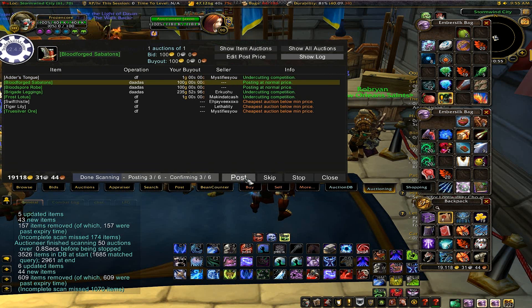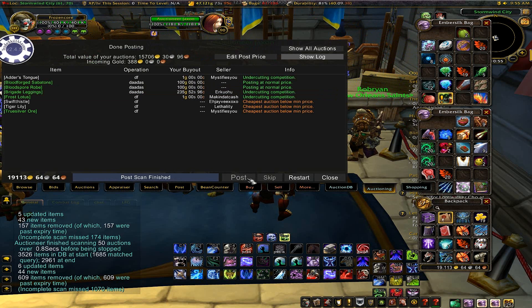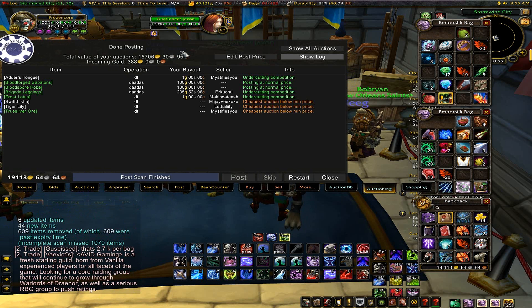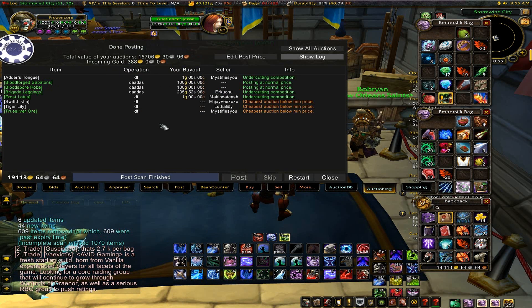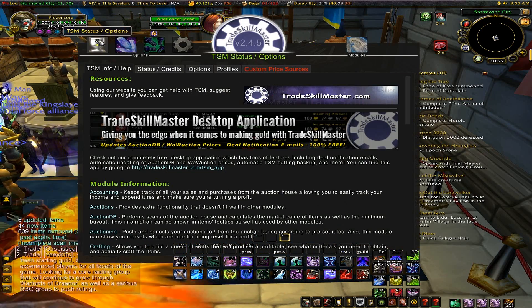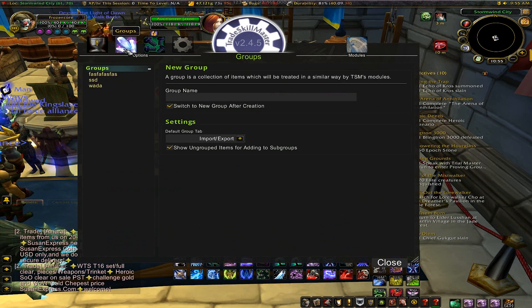Then you can either skip if you don't want to post it, or click Post to post it. So I'm going to skip these couple of things, and then it tells you how much stuff you have in the Auction House — right now I have 15k gold worth of stuff and 388 gold coming in. There's a whole bunch of other options with this add-on, but that's the simplest way to do it, the way I just showed you guys.